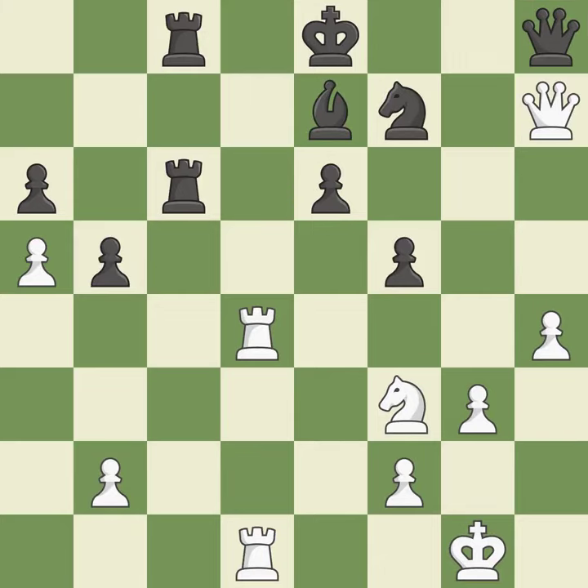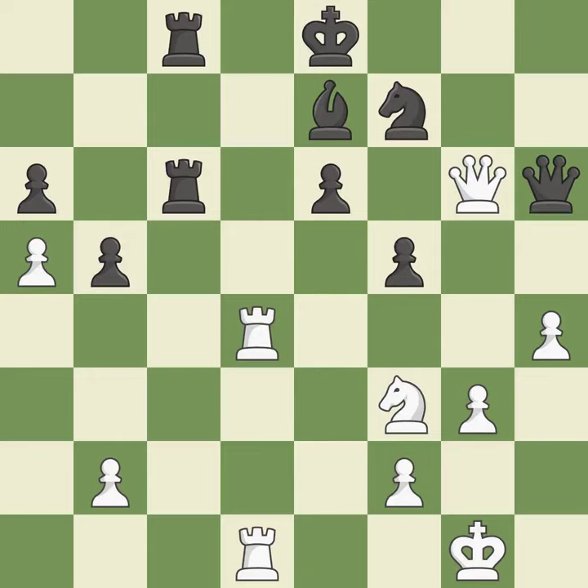This offers to exchange pieces of equal value. It is best. This loses material. This threatens to activate a rook by getting it to the 7th rank. This allows the opponent to reveal an attack on a queen — it is an inaccuracy. This overlooks an opportunity to reveal an attack on a queen. This allows the opponent to push a passed pawn towards promotion. It is an inaccuracy — this moves the queen to safety.